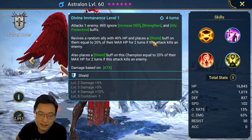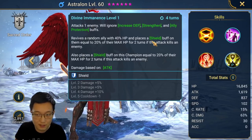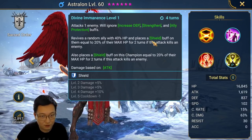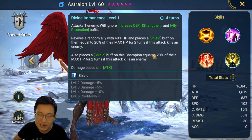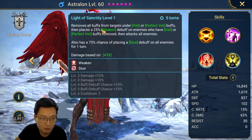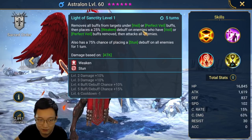I'm thinking this champion probably has a place in arena, especially against those Necret teams. Because Necret can place Ally Protection, Strengthen, and Shield on a champion, making the champion that Necret protects so hard to kill. But we can try Astralon out to see what happens. The A3 removes all buffs if the target is under Veil or Perfect Veil, then places Stun and deals massive damage.